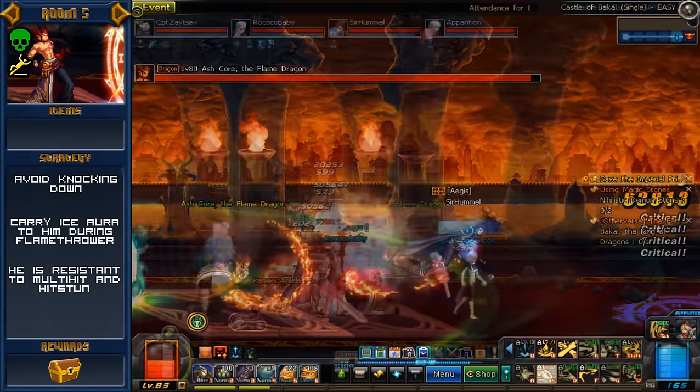Keep him standing while you do damage to him. One other thing to mention is that this guy is weird — he's also resistant to severe hitstun. The ghost orb usually hits like this, but against this guy it's hitting more weakly. Just be mindful of that if you can't seem to blast this guy as hard as you normally can.